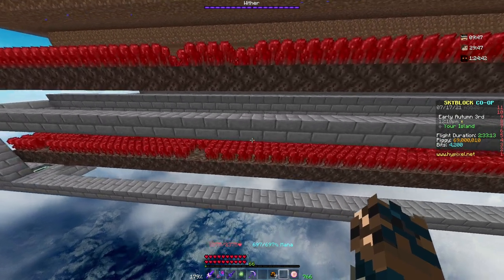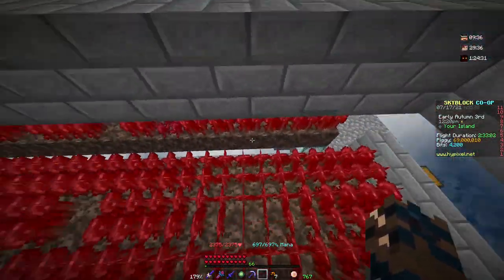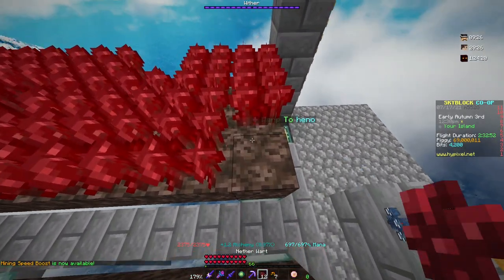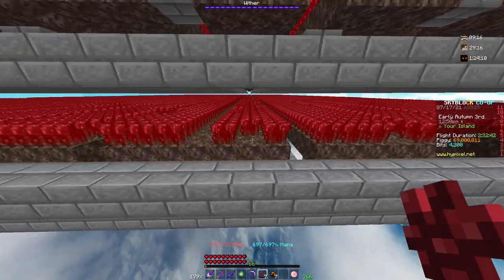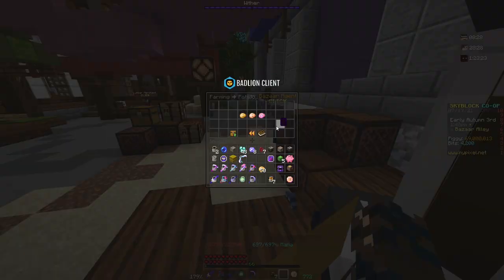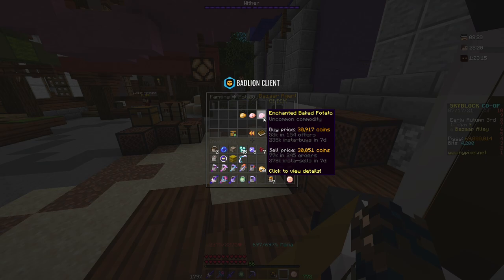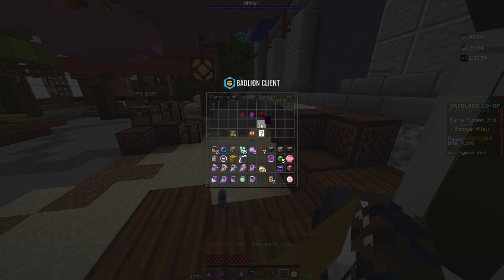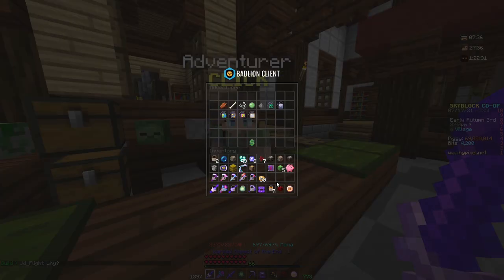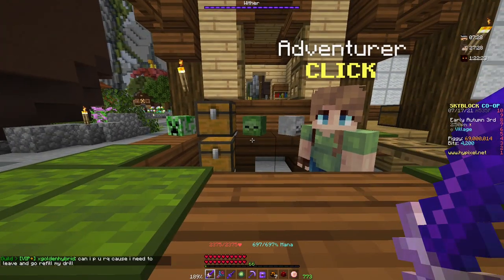Once you reach a decent farming level — 35, 40 or higher — you can begin farming nether wart, because nether wart has the highest sale price in the game. The reason you don't want to farm nether wart at the beginning is because it actually gives alchemy XP, not farming XP, so your farming level will stay low. You can compare the prices: a double compacted potato contains 25,600 normal potatoes and sells for about 31,000 coins on the bazaar. A double compacted nether wart — the same number of 25,600 — sells for 77,000 coins. The NPC sell price for nether wart is 76,800, which is lower than the bazaar, but after bazaar tax the NPC ends up giving you more money.